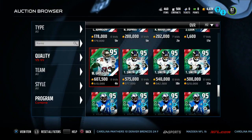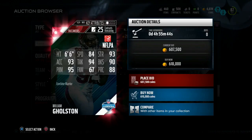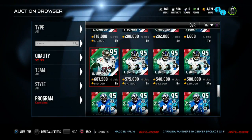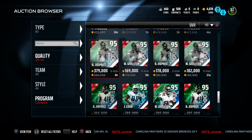We also have this 95 overall left end William Golston, who has 84 speed, 93 strength, 93 acceleration, 94 tackling, 90 block shed, 95 power move, 67 finesse move, and 88 play recognition. That card's actually not too bad. I would say he's a pretty nice run stuffer. If he had a higher play recognition, I would also say he's a pretty damn good card overall.